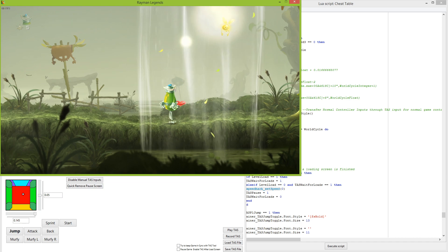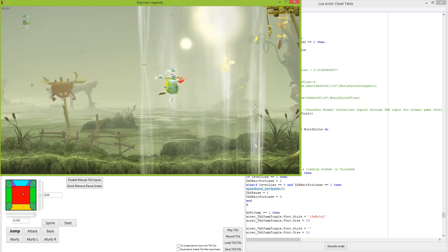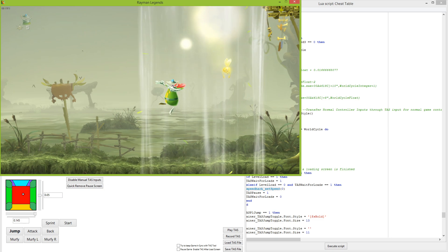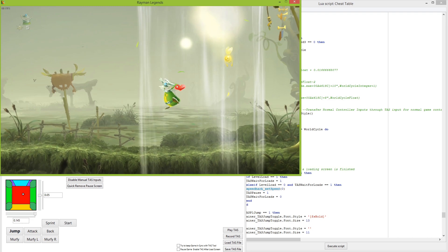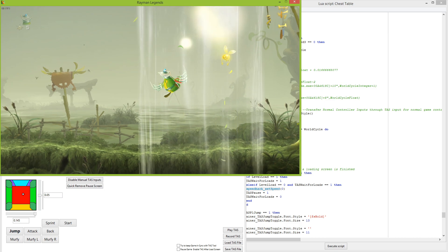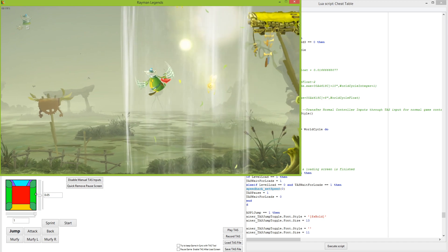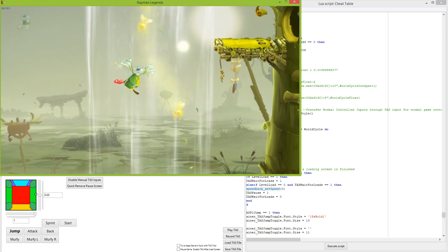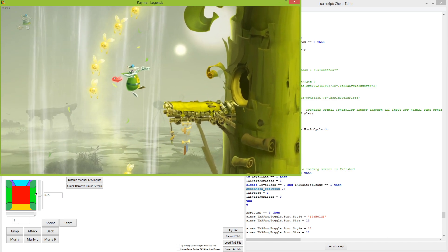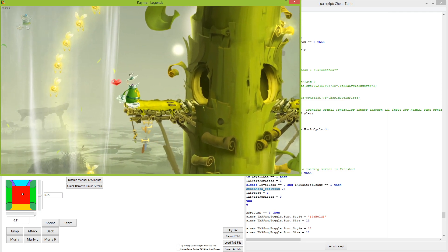If I let go for the next frame and then press it again, the character will fly as soon as possible, which is when he stops rising in the wind. Let's move the character to the right and bring them up, turn off the float, and keep going frame by frame. Let's center the analog stick — and there we go, we've landed.